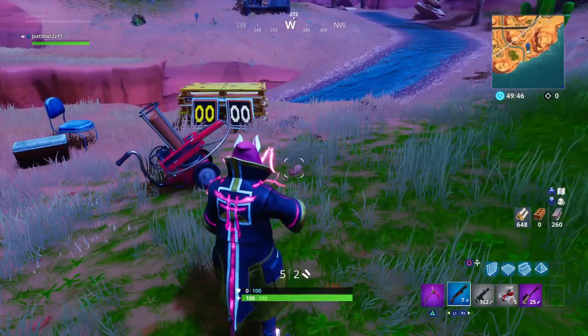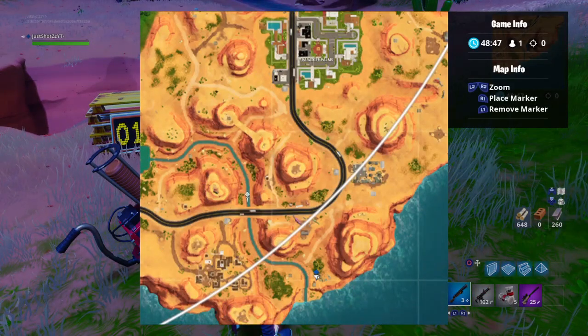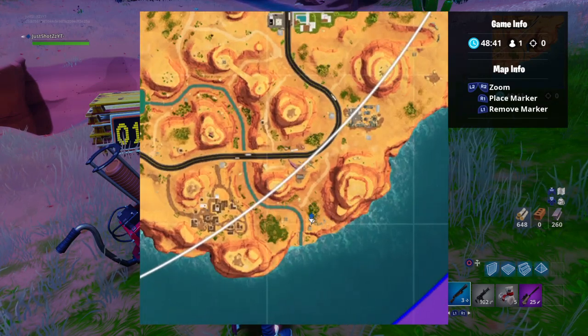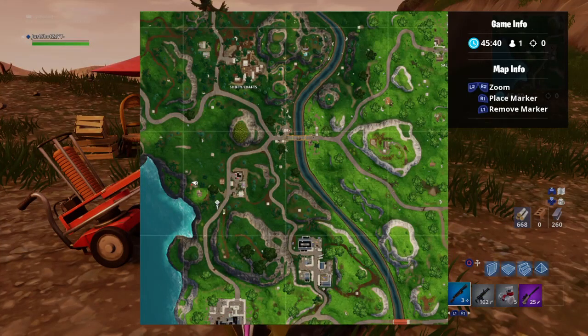I'll show you all the locations in this video. This one is located by this little village over here, by Paradise Palms — it's gonna be somewhere around here, so if you just go to these trees over here you'll find it. The other location is by a big chair over here by these factories, by Flush.